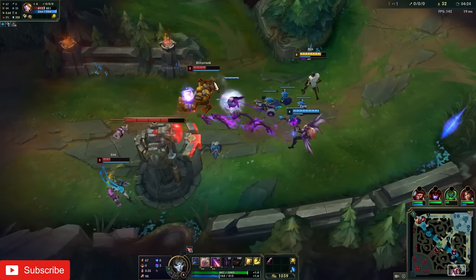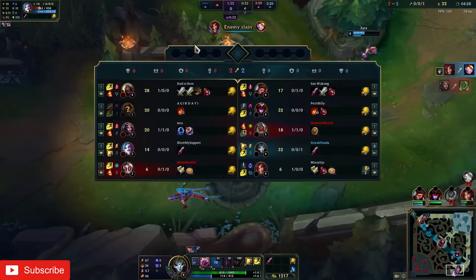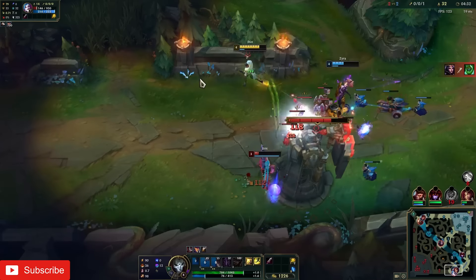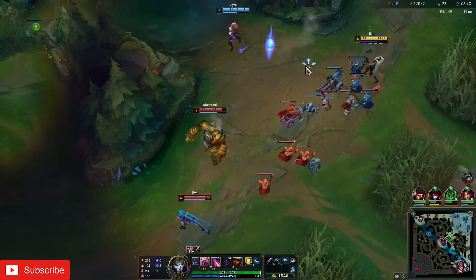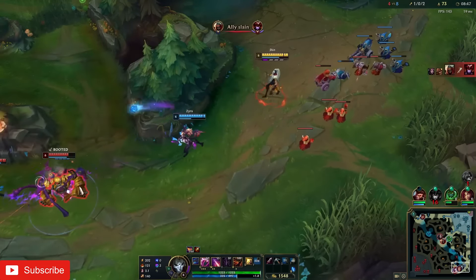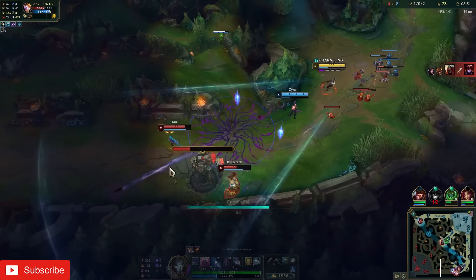Let's discuss when it is good to pick Jhin. In lane, Jhin performs best against ADCs who can't force longer trades, since nothing wins short trades against Jhin in his 4th shot. He performs poorly against ADCs who can easily force longer trades, such as Twitch, Kaisa, and Tristana. Generally he is also better against less mobile ADCs, since the mobile ones can more easily dodge his ult shots as well as force onto him.